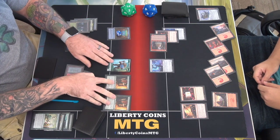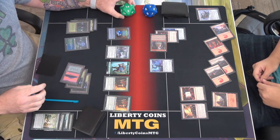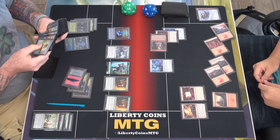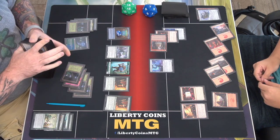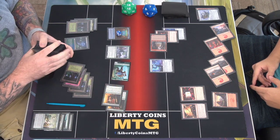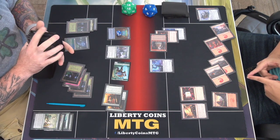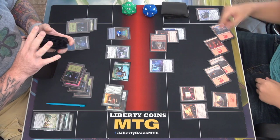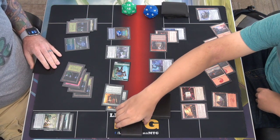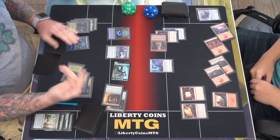Discard a blue one. I'm going to play a Topiary Stomper — so I'll gain two life, at 16. Find a basic. I will move to combat and attack you with everything — that's 6 damage. Yeah, I'll take 6 damage. So you go to 1. Pass.